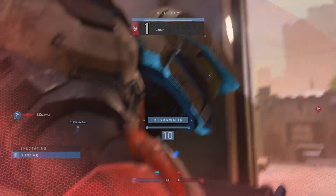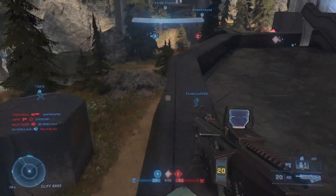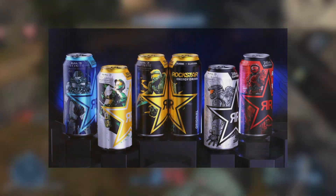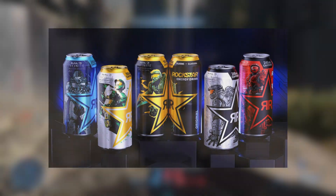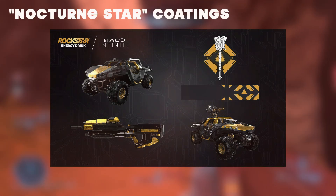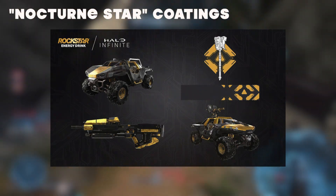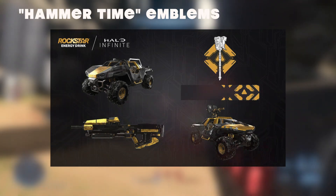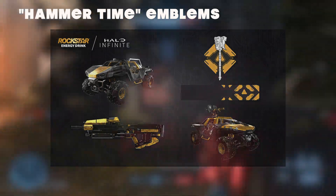Let's get to the details about Rockstar and Halo. As of the beginning of October 2021, Rockstar has debuted their long-rumored promotion with Halo Infinite, showing off some new in-game cosmetics — the Nocturne Star Coatings for the MA40, the Warthog, and the Razorback.